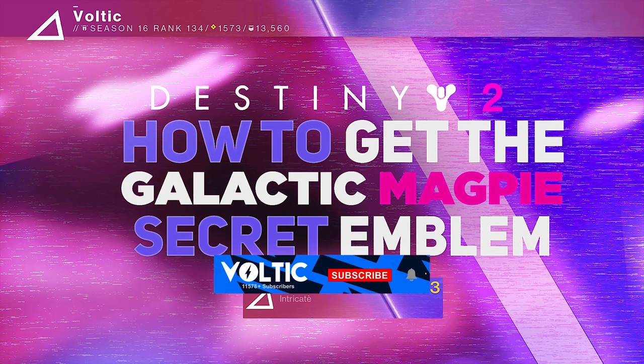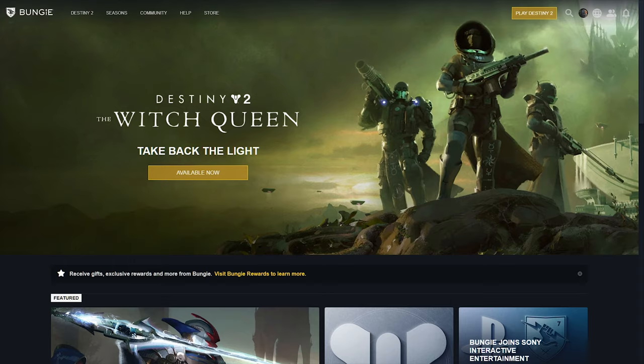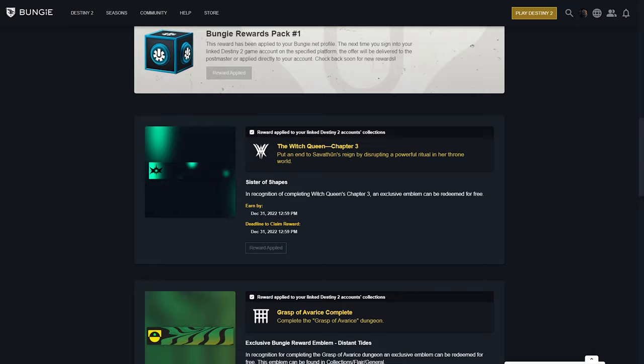Basically what you guys want to do is head over to the Bungie.net website. Once there, you're gonna sign in with the account you want to obtain this emblem on, and then go to rewards. Once you click on rewards, head over to claim digital rewards.